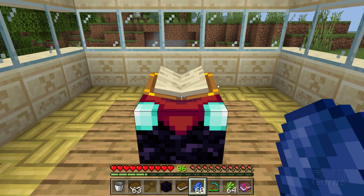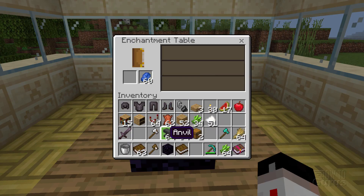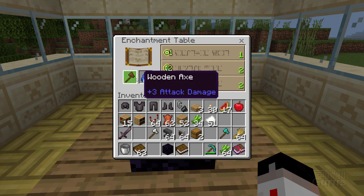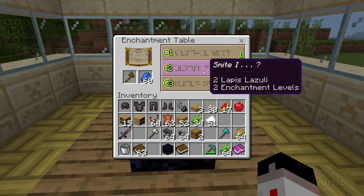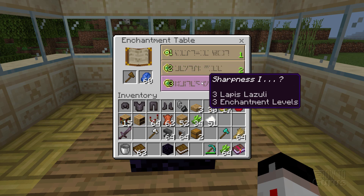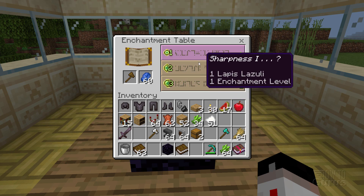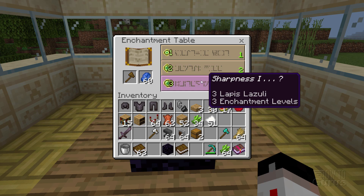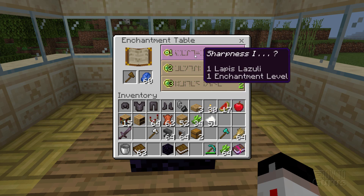I have 96 XP right now, so that's fine. You grab one of these enchantments and it gets applied to the tool or weapon. The enchantments available right now are sharpness 1, smite 1, and sharpness 1. Notice the question mark on the right — that means we might get additional enchantments beyond the one we're going for. It's kind of a grab bag; you don't know if you'll get more, it's random.